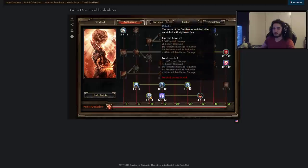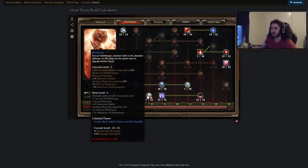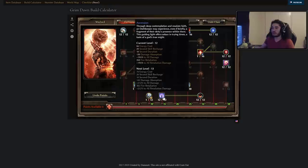And then just one point in Rebuke. Note to self that a lot of these points are going to be shifted around because as you get plus to all skill levels, you will slowly pull points out due to diminishing returns. It's kind of hard to explain right now. I've got Resilience, which is another buff — just one point on it. I'm not sure how many points I'm going to put. I really have to play around with the skill. Basically, it's a defensive buff when it procs.